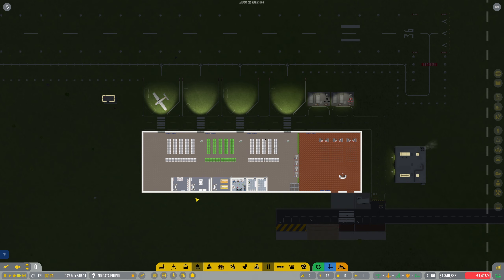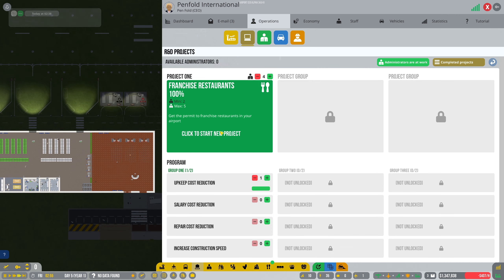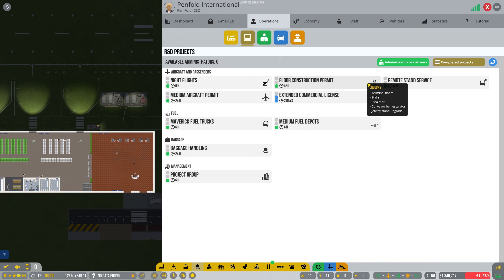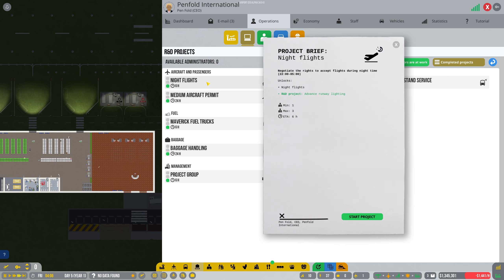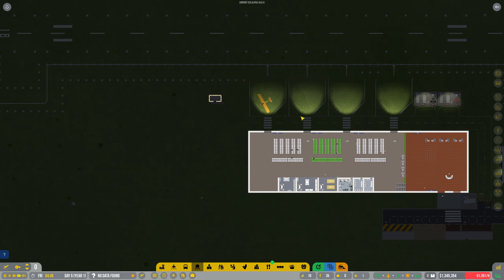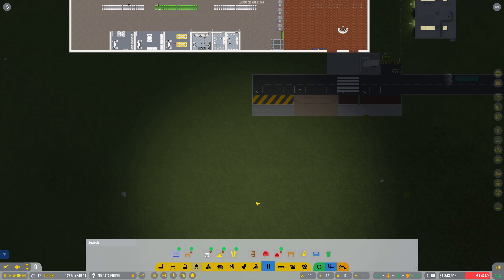Might as well quickly get these repaired while we're at it. I'm going to skip to the next day — can't advance time yet, okay. Can we do it now? Now that plane is taking off. Come on — project complete! Alright, okay, that's what I wanted done. Let's find something: night flights — that's probably a good one. Floor construction permit, what does that do? Stairs, escalators, okay. Medium aircraft permit — that's probably what I want, it's going to take 24 hours.